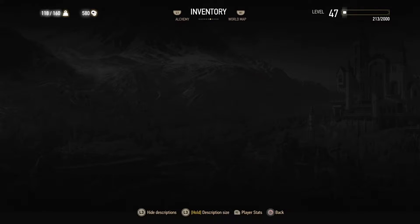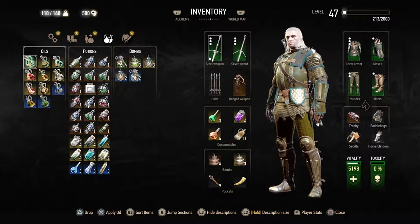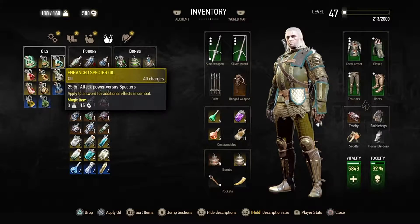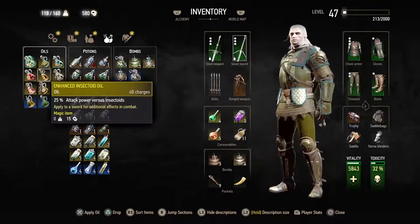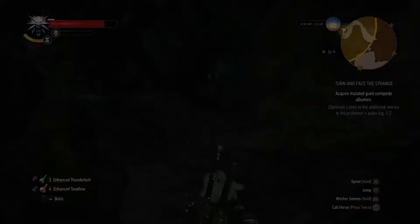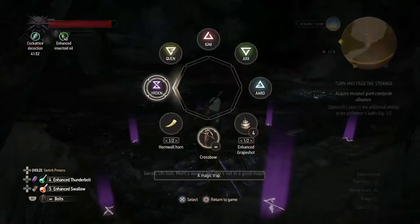You'll need to fight some centipedes. For centipedes, of course, use insect oil — lube your weapon up with it. And if you're having any trouble with centipedes at all, just remember that their bellies are vulnerable; they take tons of damage as long as you hit them on the belly. If you hit them on the back or their shell, it knocks back and stuns you, making you a target for them.